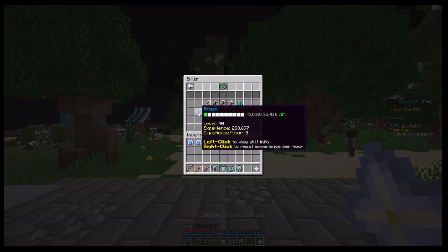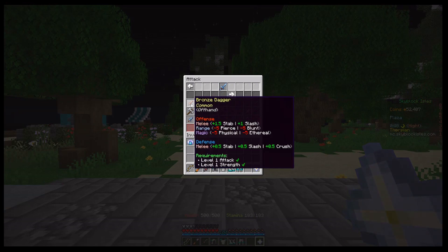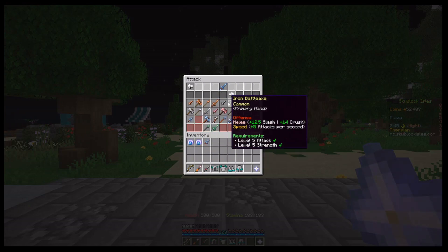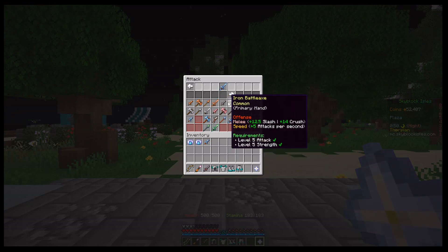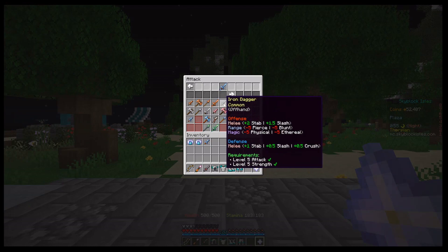Within melee specifically, there are three different options: stab, slash, and crush. These don't particularly match strict weapon types, but the whole point is that there are three different kinds of damage you can do. If you're doing melee damage, you're either doing slash, stab, or crush — and every mob is also either going to do slash, stab, or crush.